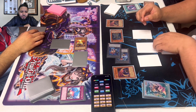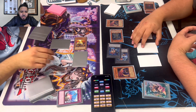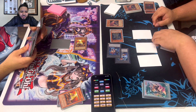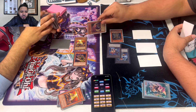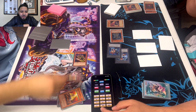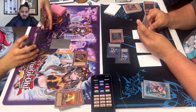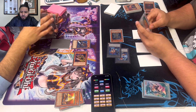He flips the Amaryllises to attack mode. But do you want to attack into these Pyramid Turtles? Three Pyramid Turtles? This is why Caius hurts his deck so much. He's going to attack both Turtles. Maybe you're better off attacking Goblin there? He took 800. You're better off attacking Goblin — now you just gave him more plays.